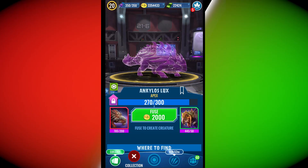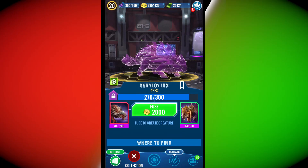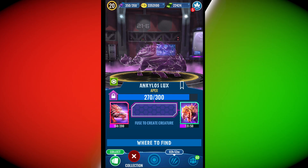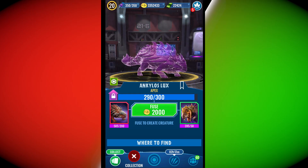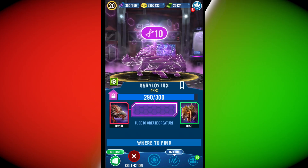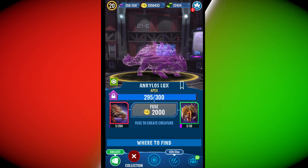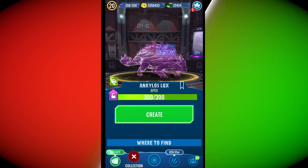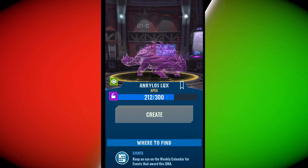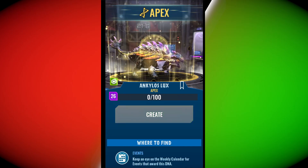Let's finally make the one and only Ankylos Rex, an apex hybrid — one of the first ones. I think we're gonna see more of those hybrids in the future. So let's finally make Ankylos Rex. We got a lovely ten, just what I need. I don't care, I'm just happy that I made it. Let's create it.